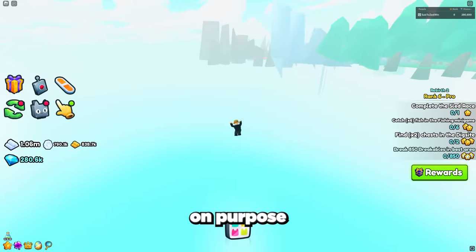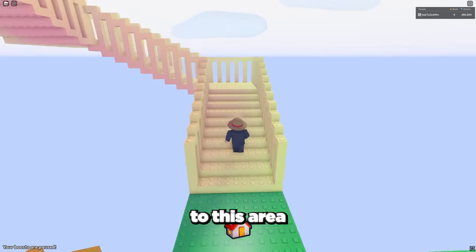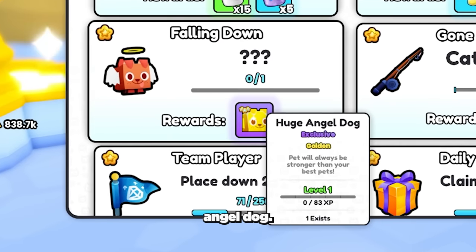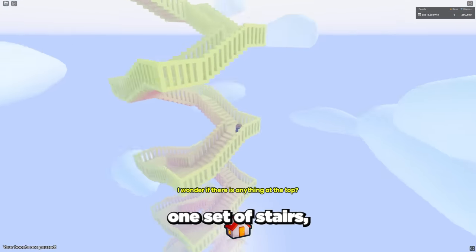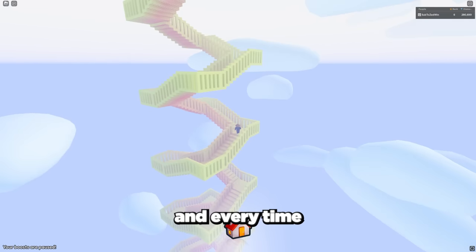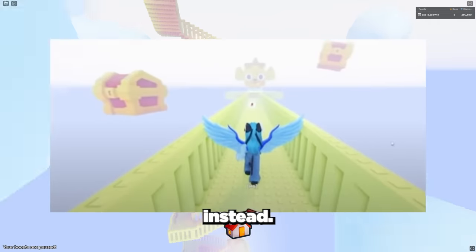Fail the obby on purpose, and as soon as you die press the home button and you will be teleported to this area. At the stairway to heaven, you have a chance to get the rarest huge pet in the game, which is the huge angel dog. All you need to do is climb the stairs to get it. It was leaked that every time you climb one set of stairs, another set regenerates and takes about 4-5 seconds. Every time a set of stairs spawns in, there is a chance that the huge angel dog claim area will spawn instead.